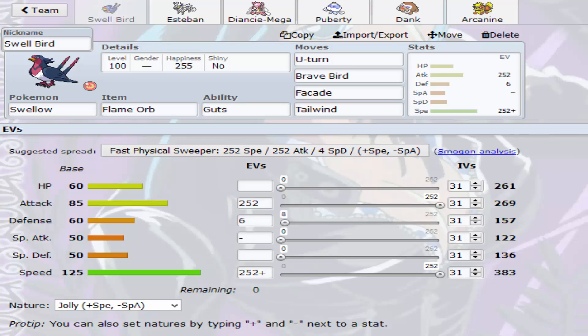We're leading off with Swell here — we call it the Swellbird, because it is a bird and it is swell. We're going with U-turn, Brave Bird, Facade, and Tailwind.